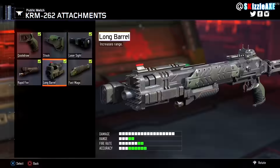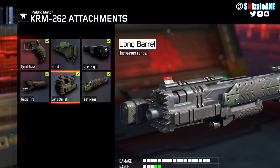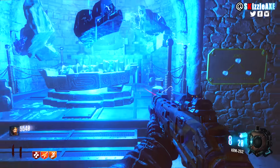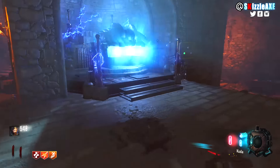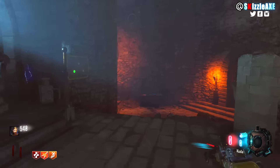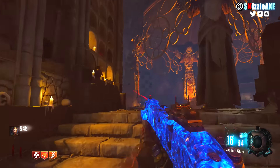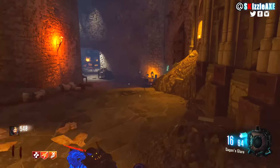Make sure you get all the attachments equipped on your KRM: Quickdraw, Laser, Rapid Fire, Long Barrel, and Fast Mags - trust me all of them are very good. Make sure you also Pack-a-Punch it because it increases damage, makes you shoot faster, and reload faster as well. Pair that with Double Tap and that's your Panzer-killing setup.